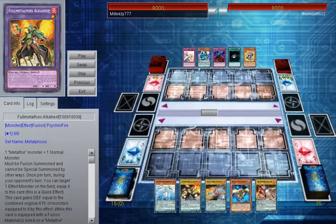It's essentially just to show off the newest fusion monster, Full Metal Foes Alkahist, or however you pronounce that card — a pun on Full Metal Arcanist. But it's a bit harder to bring out than you would originally think, since the deck does run 12 normal monsters.